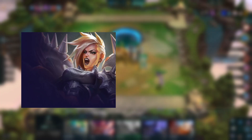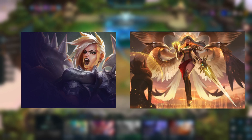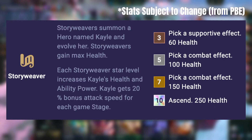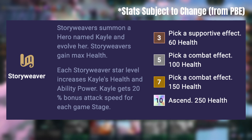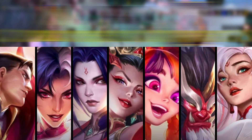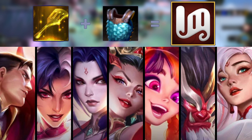Did you like Kayle in set 10 or set 9.5? Well you're gonna get her again but this time it's build-it-yourself. With Story Weaver champions, build your Kayle with different effects and turn her once again into a lethal weapon. You're going to need three emblems to ascend your Kayle, but this is easier as you can build them with a Chain Vest and a Spatula.